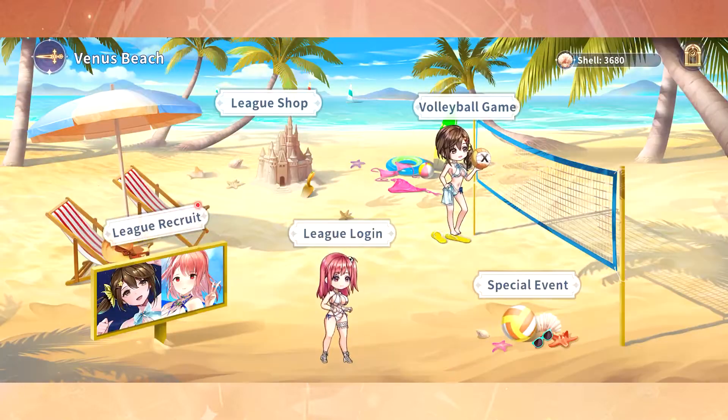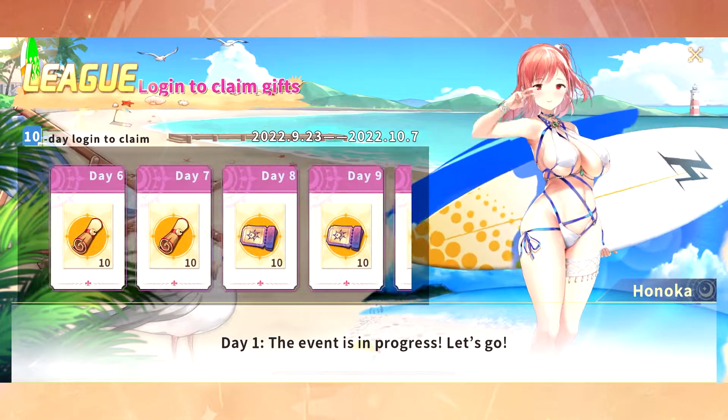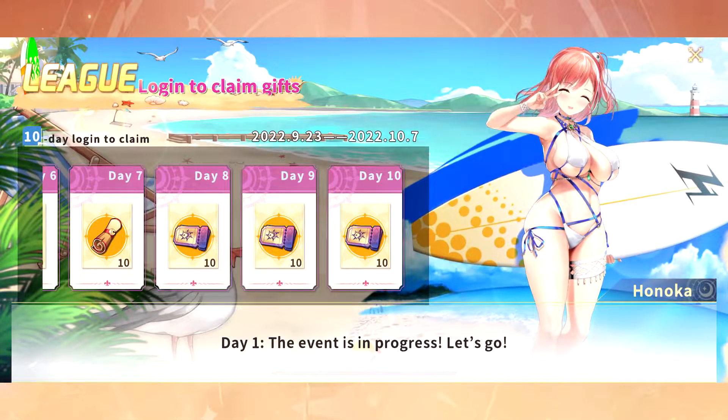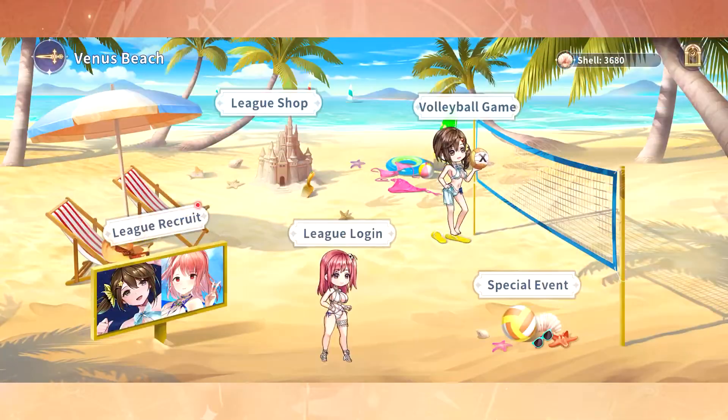Next, we have the league login. After 10 days of logging in, you get 70 recruit tickets and 30 light/dark unit tickets. These are great if you want to stock up for Mommy Thor, which should be the ideal choice if you don't plan to spend on this banner.